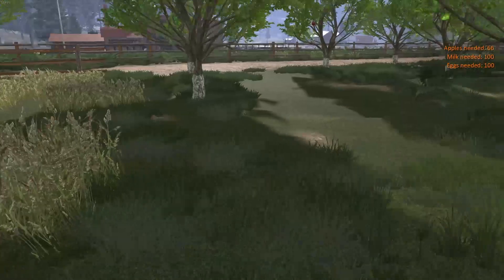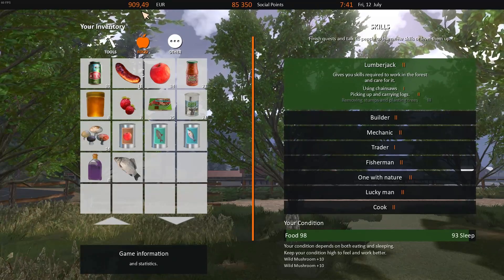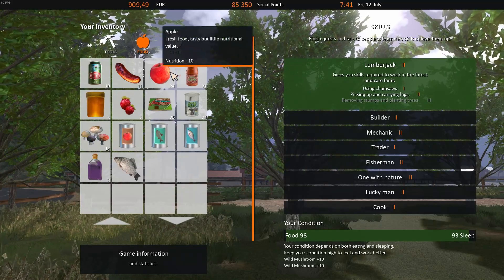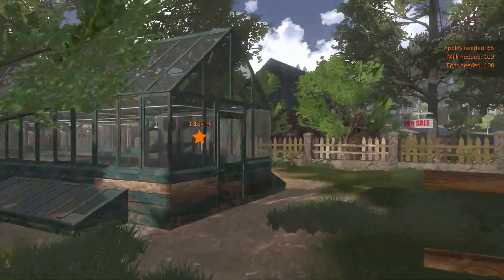The first thing I have to do is make some money because we only have 909 euros. I believe that's under a thousand. I'm not really sure how that euro process works. But now we have 34 apples, so we only need 66. We've got our trees here and there's also, I believe, some more apple trees over here.